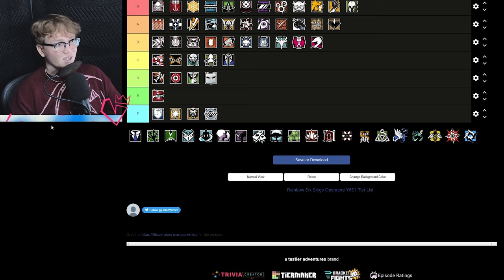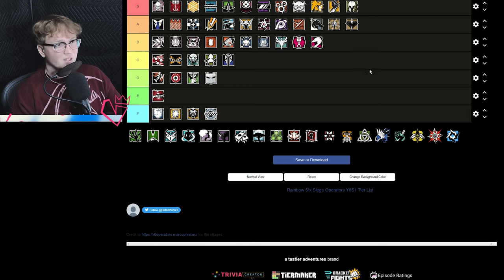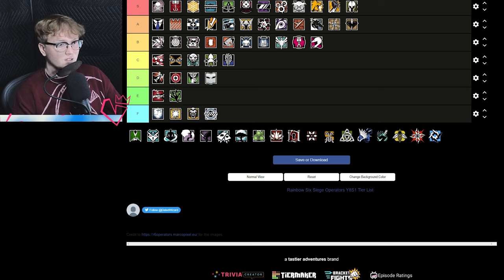Warden is A tier, probably top of A tier — very versatile kit, denies a lot of smoke plants and utility dumping that we're seeing shift back into the meta to counter the gunfight meta. Overall pretty good; it's very rare not to see a Warden in at least one round throughout a game. Amaru is E tier — movement operator, not great. Even with Grim's buff she's still useless. She needs to be able to have her gun in hand while using her gadget. She's strat-specific and map-specific.